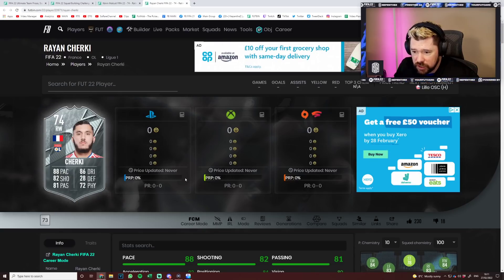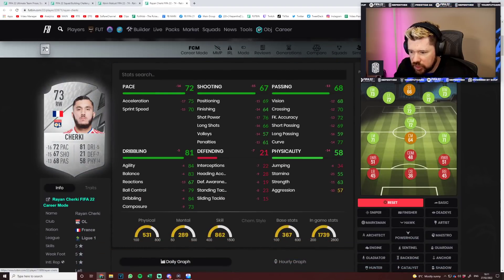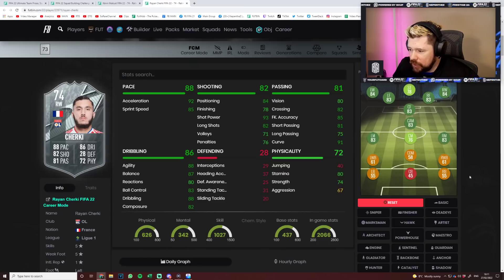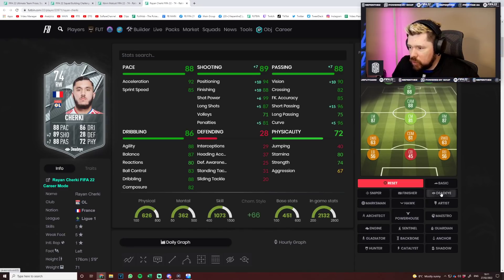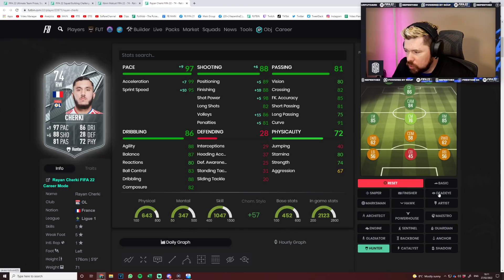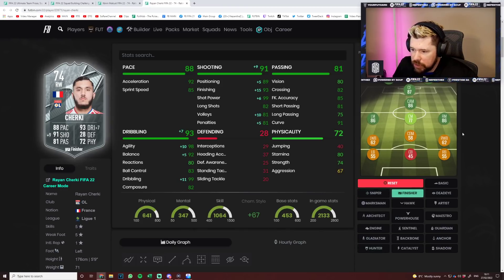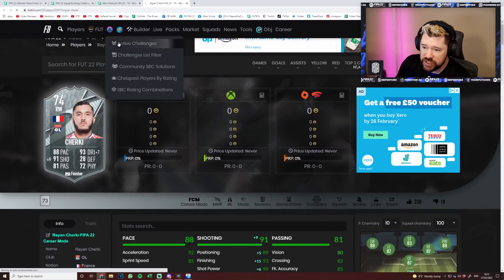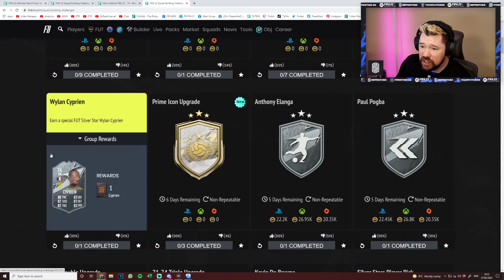And then this man right here, Cherki - he's been given 13 reactions, 25 stamina, and a massive upgrade outside of that. He's been given five-star, five-star, which he already had anyway, and high-low work rates, which he already had anyway. This one's a bit of a difficult one depending on where you want to play him. Maestro might be the answer if you're playing him from outside the box. If you're playing him as a striker, even a Hawk's not really that good - it doesn't give the shooting boost that you want. You might want to go finisher on him: 99 dribbling, agility and balance top tier, shooting top tier, pace very good, passing's decent. Five-star, five-star, high-low work rates. That is absolutely fantastic.